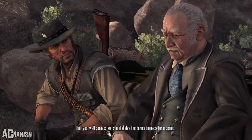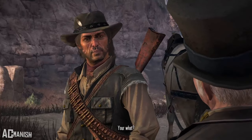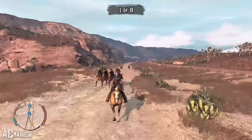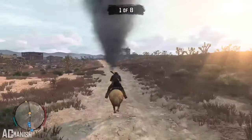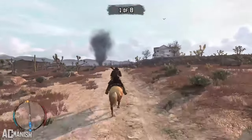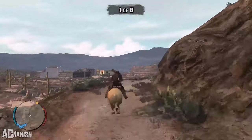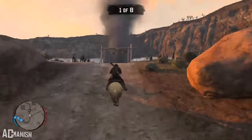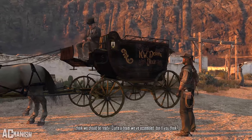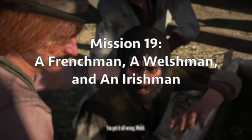In The Sport of Kings and Liars, West Dickens and John need more money to do the raid on Bill Williamson's fort, so John rides in another race. This race is solid but not as fun as the kart race because the open space makes the horses much easier to control. Even the Bonnie race was a little more competitive than this one. West Dickens goes off to prepare for the raid on Fort Mercer after John wins. It's a pretty interesting mission but nothing special.